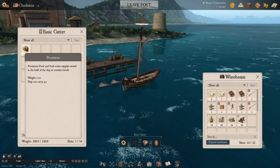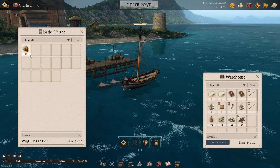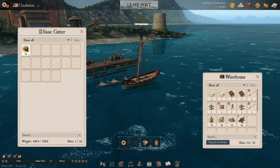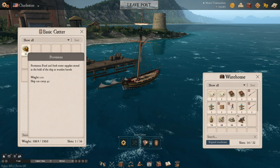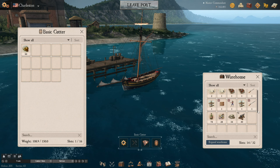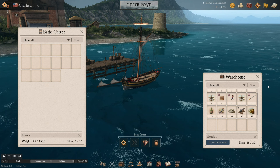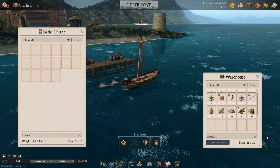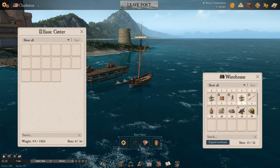We've just turned all our fish into provisions. Provisions you can sell at most ports for around 15 reales each, but don't do that. You want to hold on to these, because they can go for 200 or 300 reales per unit if you're selling them to other players. So hold on to these — store them in your warehouse in Charlestown and let them accumulate.